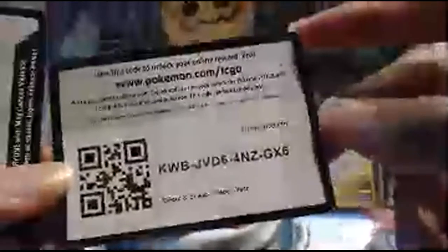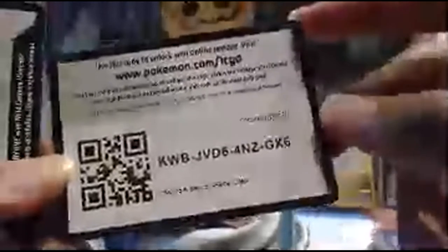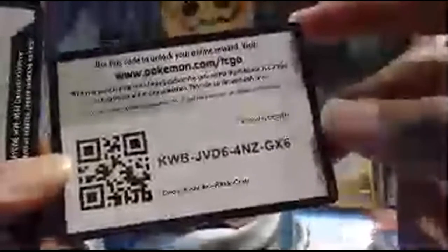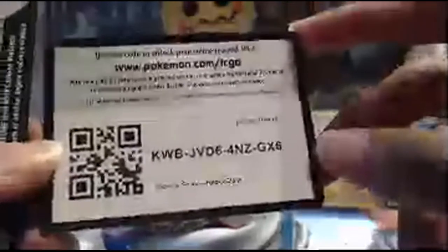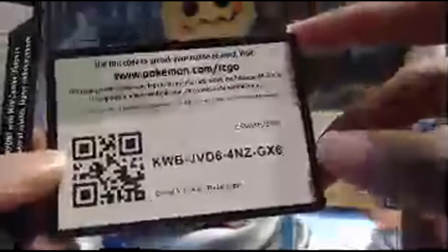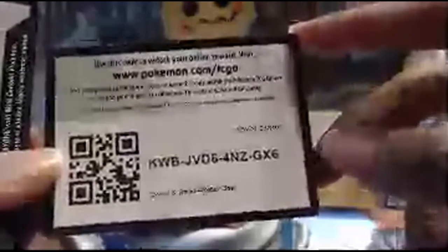You can also check out my eBay store — link is in the description below. Here is the code card. So many code cards, so many holographics. Got some Lugia music playing in the background. This is the code for the three-pack blister pack.